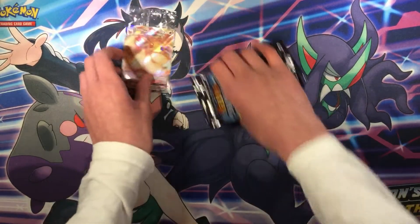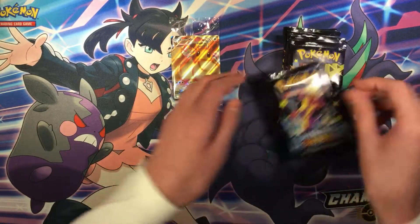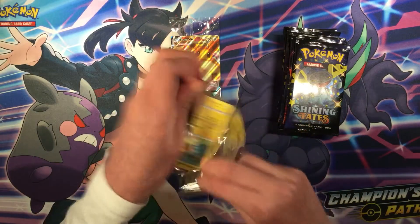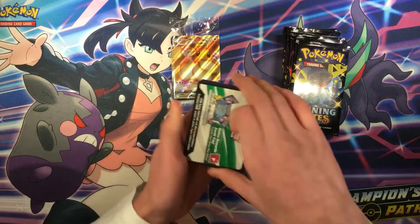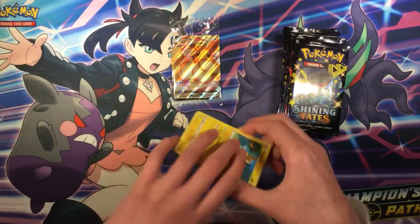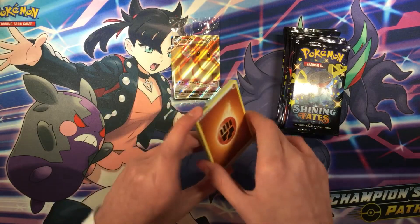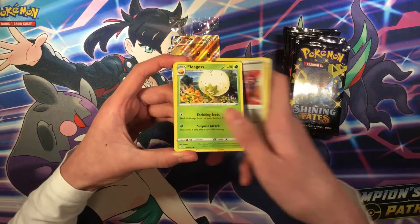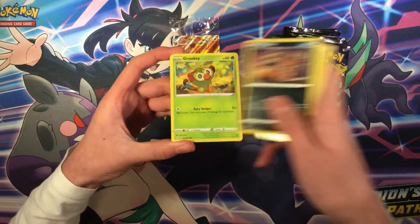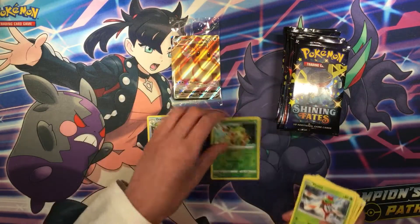Let's put the Eevee promo card right there and open up the 10 booster packs of Shiny Fates. First booster pack — here's the code. Cards: Fighting energy, Rusted Sword, Eldegoss, Morpeko, Duraludon, Nickit, Rookidee, Yamper, Bunnelby, and Duraludon Regular Rare.